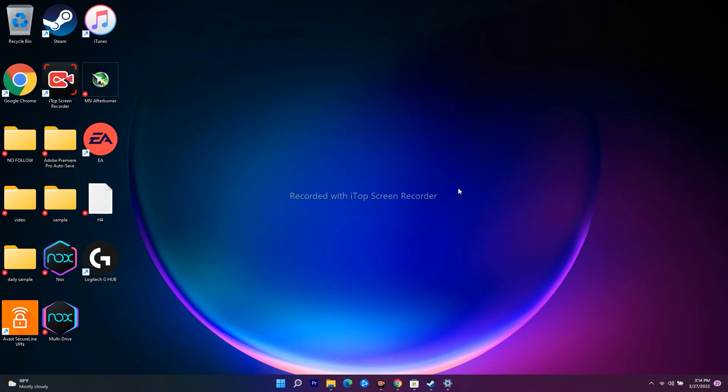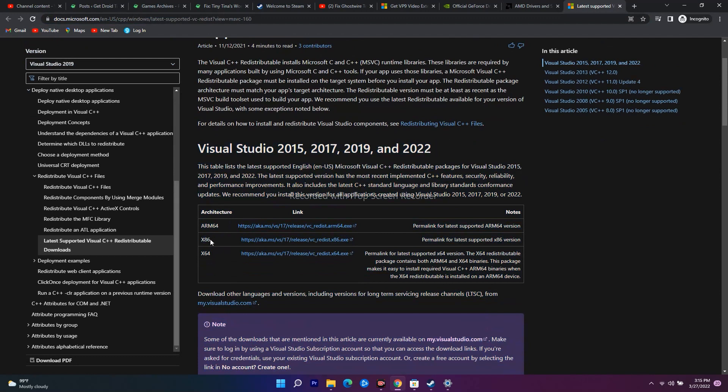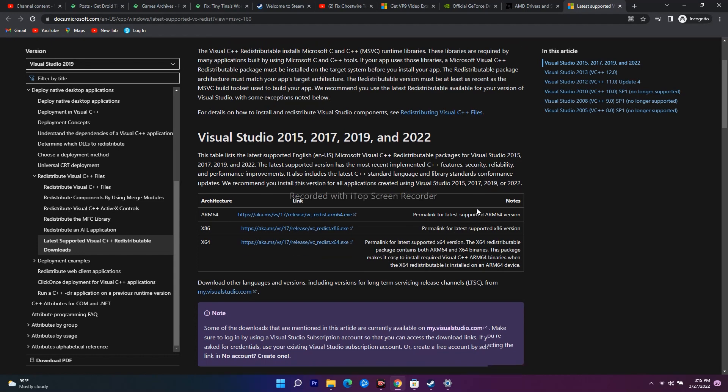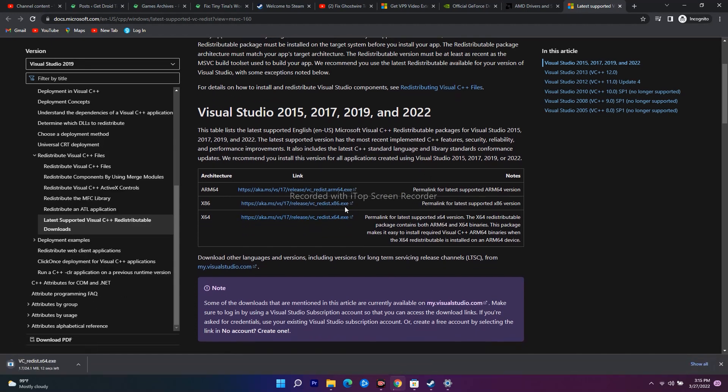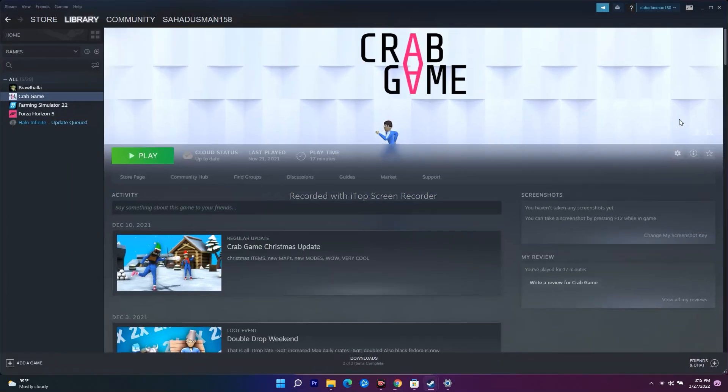The last solution — which I found on Reddit and has helped many users — is to install Microsoft Visual C++. I'll provide a link in the description. Download the correct version for your system: x86 (32-bit) or x64 (64-bit). Install it, then go back to Steam or Epic Games and try to play the game. Most probably the issue should be fixed after this.